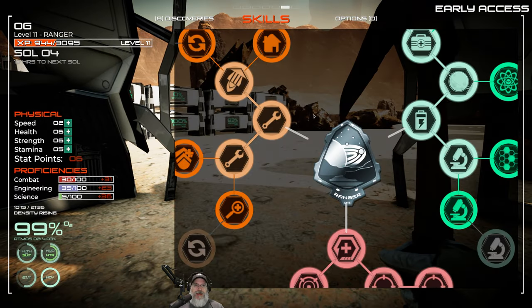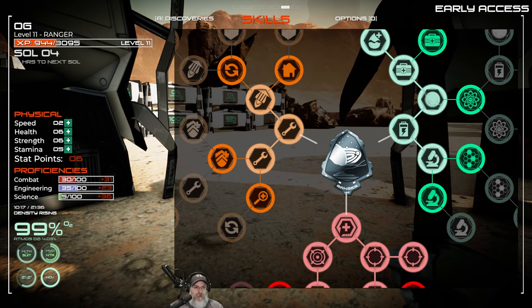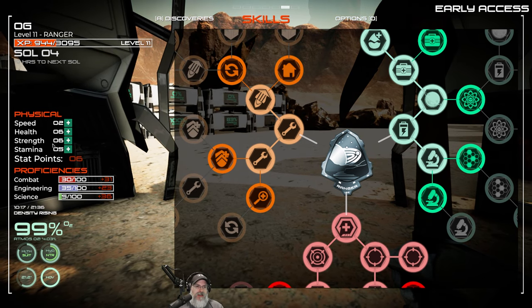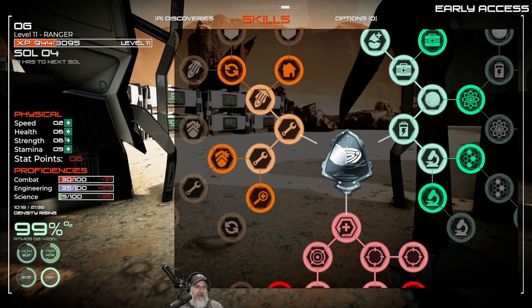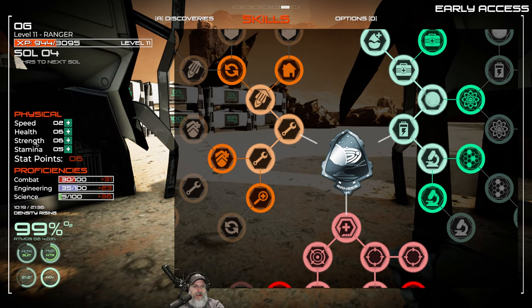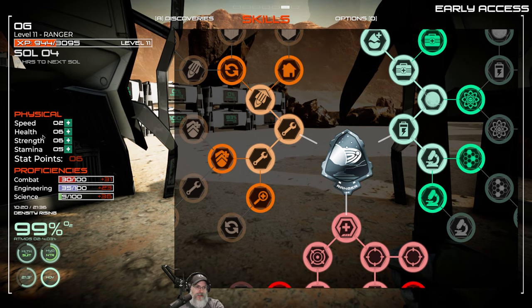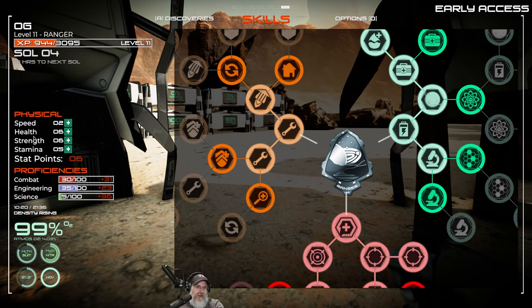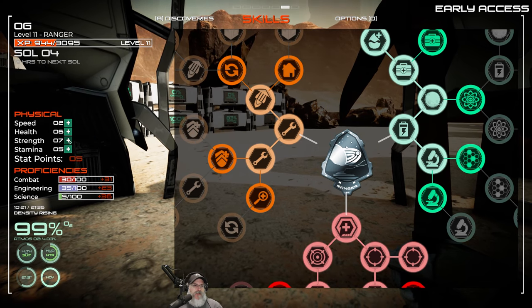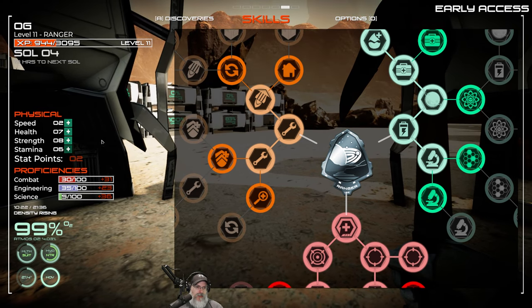We have six stat points. One of you guys were telling me in the comments that I should be putting more points into strength so we can carry more weight. Typically I do health and strength evenly and then stamina follows behind. I understand why you're saying that, but there've been a few times when I've damn near died fighting monsters. Let's favor strength a little bit more but not put everything into it - we'll go strength, health, and stamina.